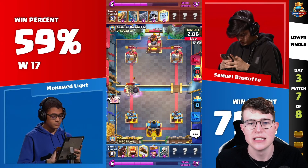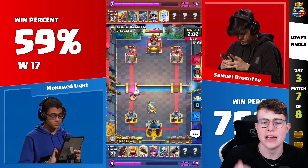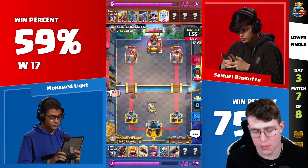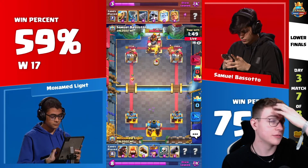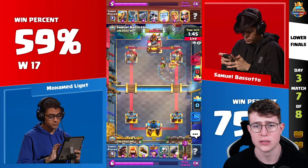Now he's going in for the Cannon on defense. Cannon is going to clean up, mostly dealing with the Giant Skeleton or the Valkyrie. The Giant Skeleton isn't really that great in this matchup — it's better against Bridge Spam wins, of course. The main defense for Moe will be the Firespoon plus Lock on top of the Drill, or the Skeleton and Lock on top of the Drill.